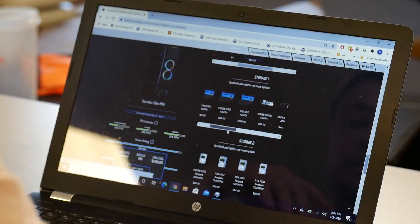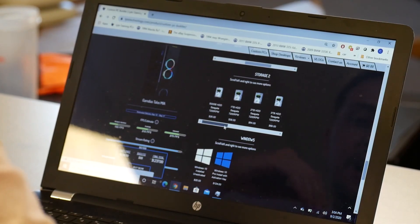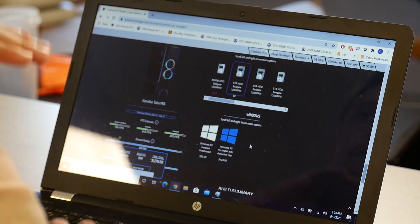For storage you have standard SATA SSDs and NVMe SSDs. I'm going with a 512GB NVMe — you can choose anywhere from 128GB to 1TB. For secondary storage I'm adding a 1TB hard drive, which should be totally fine.